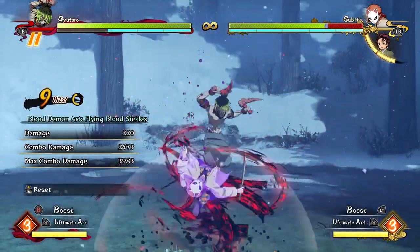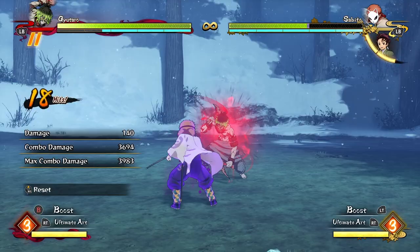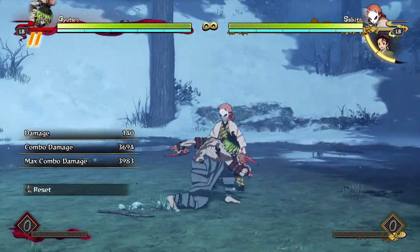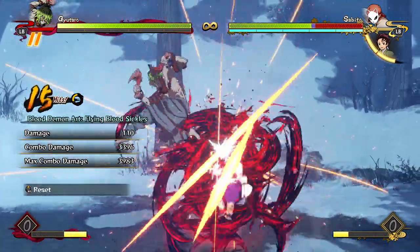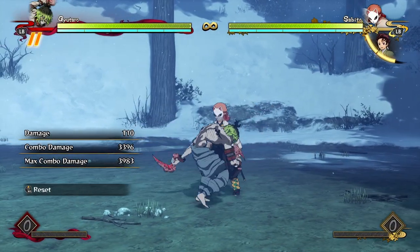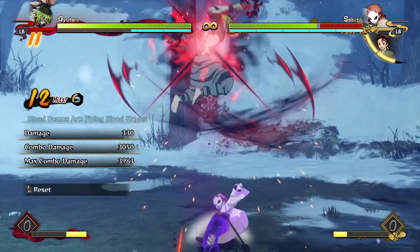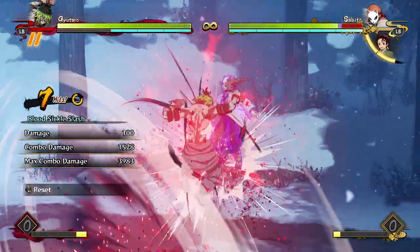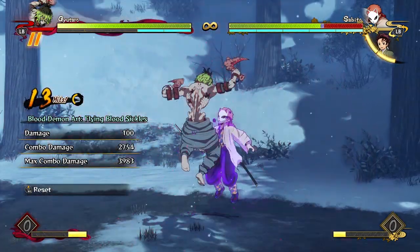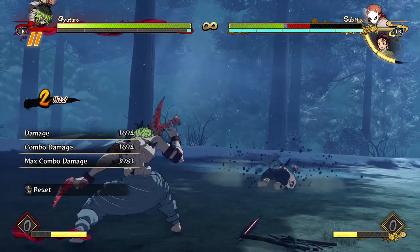There is another combo path where you use your aerial special to do free dash cancels after it, and you can get some pretty damaging combo routes that don't cost too much. However, I would never bother going for these online — if you try to input buffer by mashing buttons like you would online, it quickly becomes very expensive because you have to delay your dash to make it a free dash-in. There's just no way to do this online unless you have a really good connection, because you have to visually wait for his feet to touch the floor before hitting the attack button.